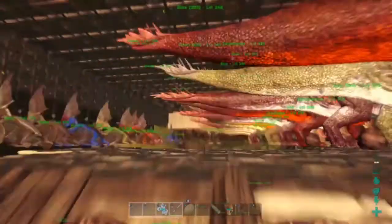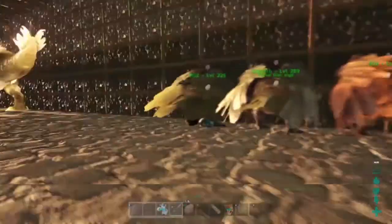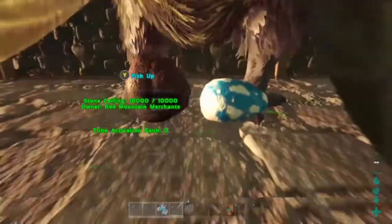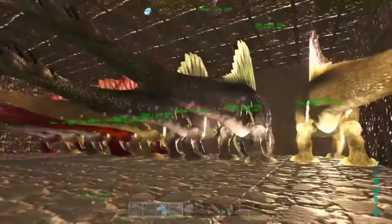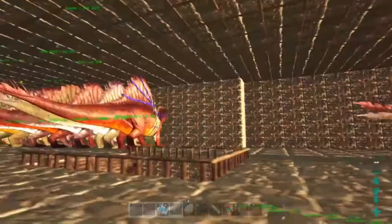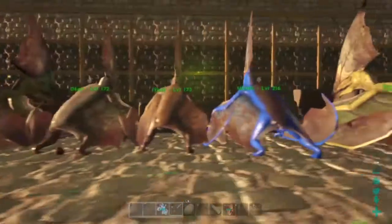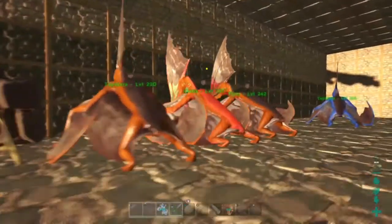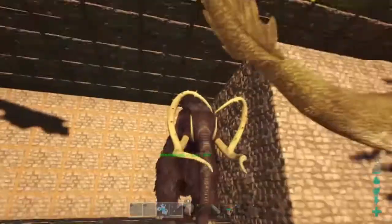If you go up another floor you have the Spinos, Tapejara, and Argis. I got some pretty good high-level Argis. Here's an egg. I got quite a bit of Spinos and Rexes — I always got quite a bit of everything, and once that breeding event came out I was just breeding like crazy. All these Tapajaras are mutated, whether they look good or not, they all are. There's a lonesome little Mammoth.